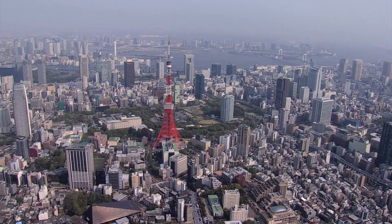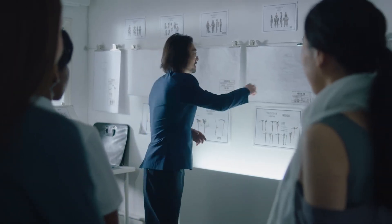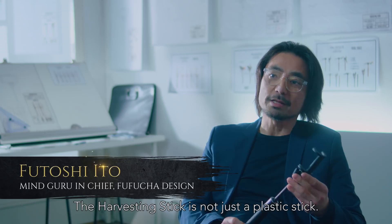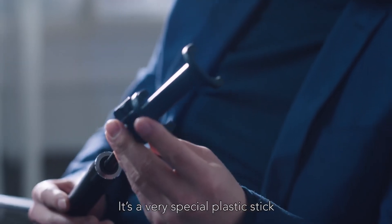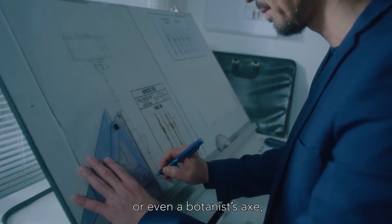We're also working with a Japanese design company who have created a state-of-the-art accessory, which we are calling the Final Fantasy XIV Online Go Harvesting Stick. This harvesting stick is not just a plastic ball — this special plastic ball is a player's smartphone, a hammer, or a sword.